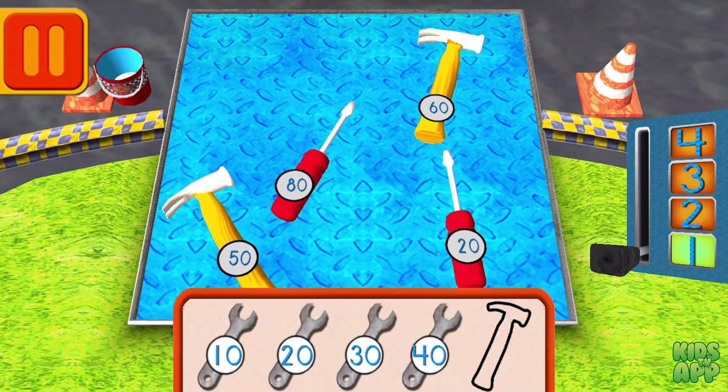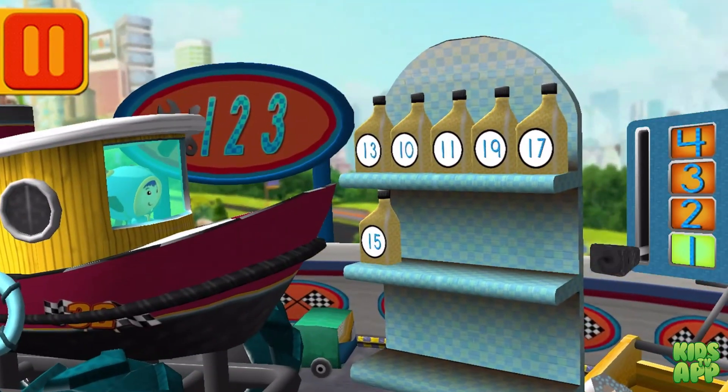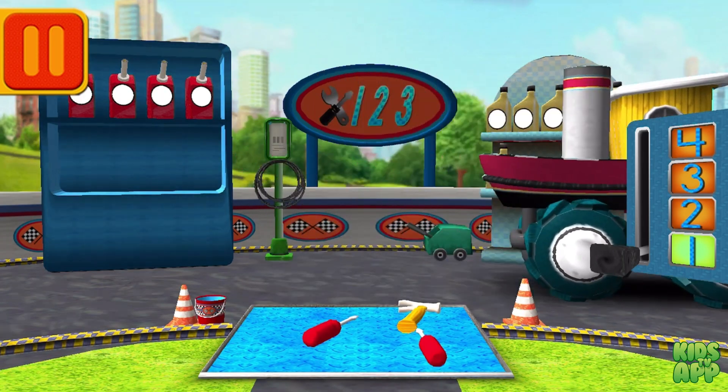Help Bot sort his tools by tens. Drag the tools into the correct order, from smallest to largest number. Good. Next, we need less oil — find the oil can with the smallest number. Cool! Great! Back to the track.